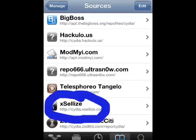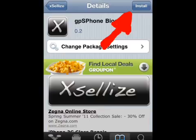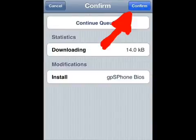Then go back to Sources and click on XLEs again. Now look for GPS Phone Bios — this is a must, you must have it. Hit Install, then confirm again, and wait for the installation to complete.